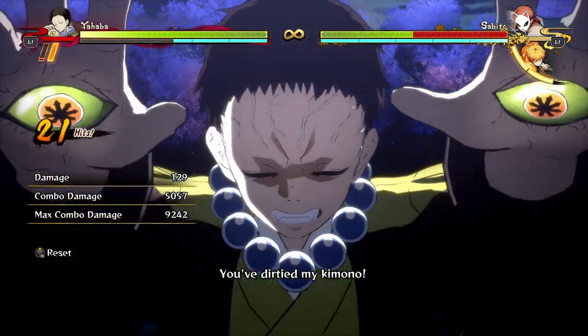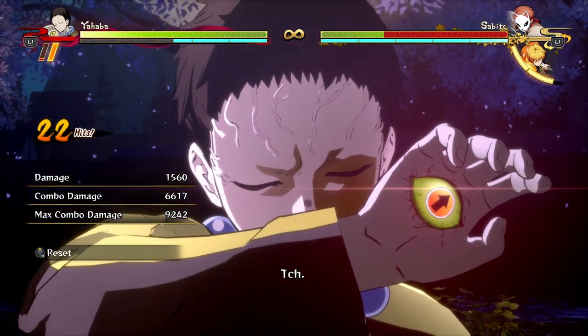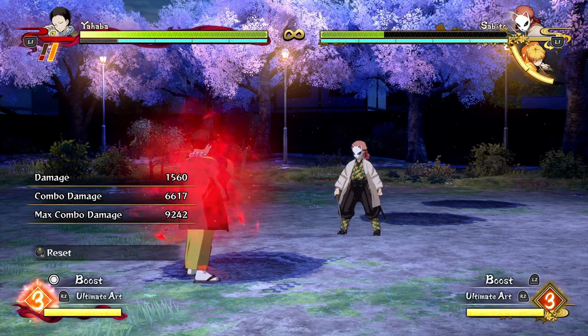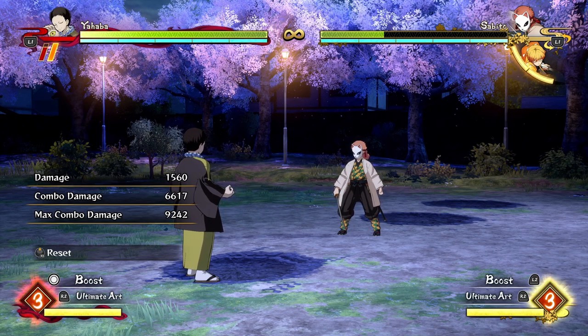That's about it for combos with Yahaba. You're not really going to want to get combos off of your aerial attacks — you'll use that hard knockdown to build meter. Your strong attack and armor attack you just use to push the opponent away and keep them away from you. You're not going to get much damage from it. I hope this was helpful if you're learning to play him, and check out my full breakdown video for him. Thanks for watching and I'll see you in the next one!